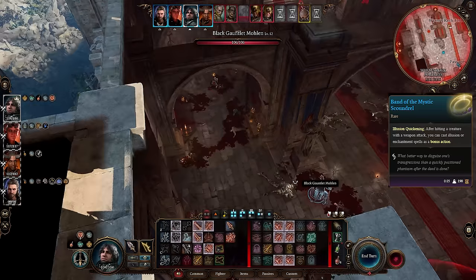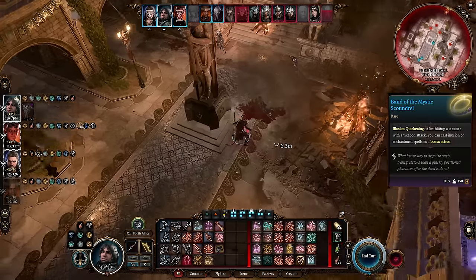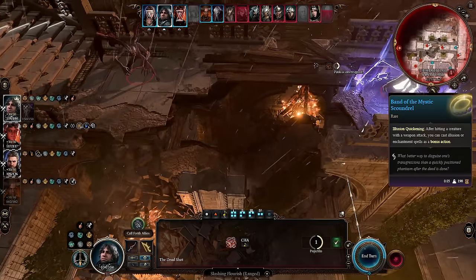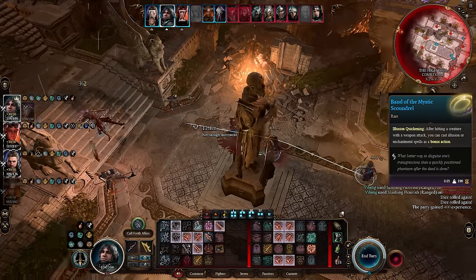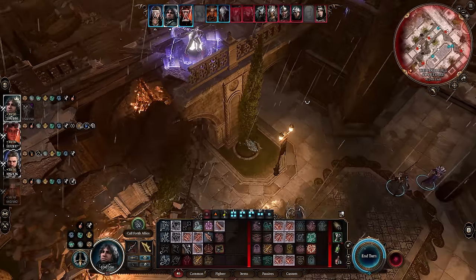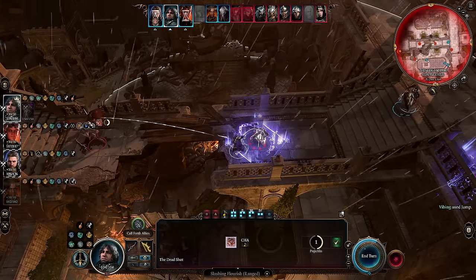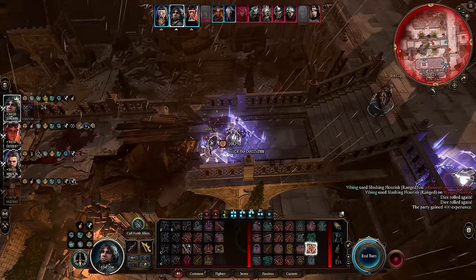The simplest use of Band of the Mystic Scoundrel would be to cast invisibility as a bonus action after using up all of your attacks in a turn. However, with a high enough spell DC, you could also land one attack and then follow up with powerful spells like Hold Person or Hold Monster as a bonus action to set up guaranteed crits for the remainder of your attacks. And that pretty much wraps up the build. This is the first build video that I've made, so if you'd like to see anything different, feel free to let me know down in the comments. If you want to see more like this, I'll be posting the other three builds that I used in this playthrough over the next week or two. Thanks for watching.